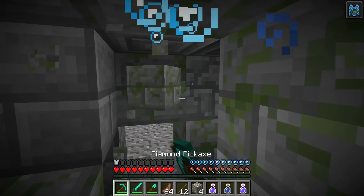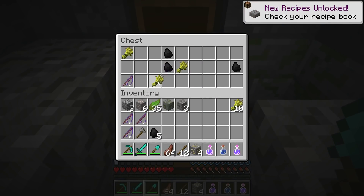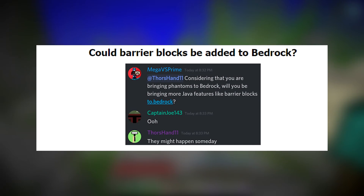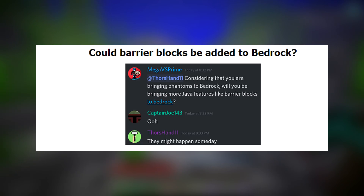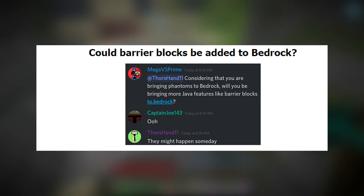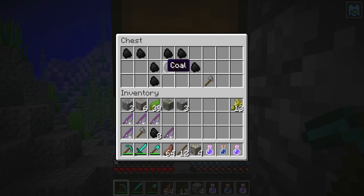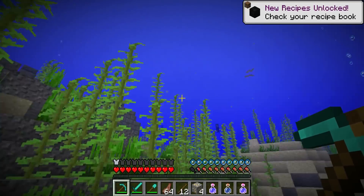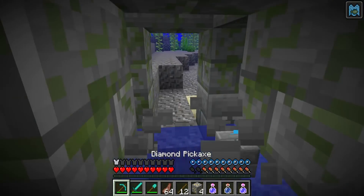By the way, Thor — Thor's Hand — is a Bedrock developer; he doesn't work on the Java version. I believe there are only seven developers for the Bedrock version, which really isn't a big team. As for people who want to see barrier blocks: someone asked Thor whether, since they're bringing phantoms to Bedrock, they'd also bring more Java features like barrier blocks. His response was they might happen someday. Bedrock kind of has invisible bedrock, which is similar, but it does not technically have barrier blocks — which would be incredibly useful for servers and map makers.